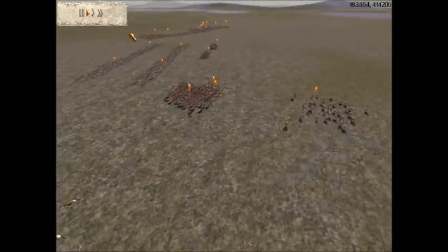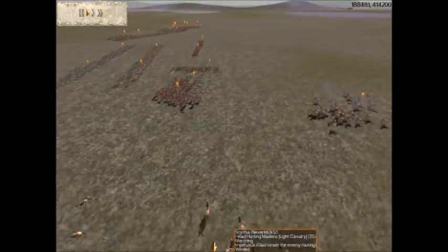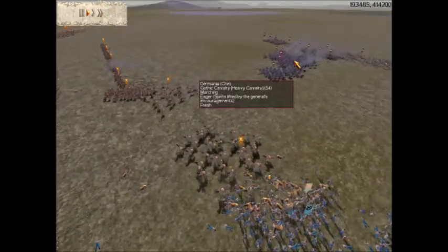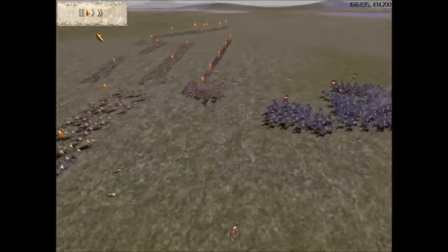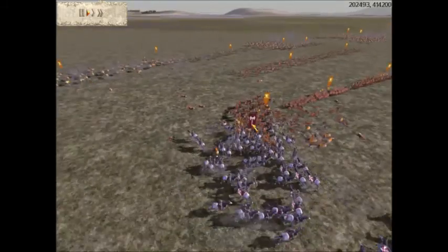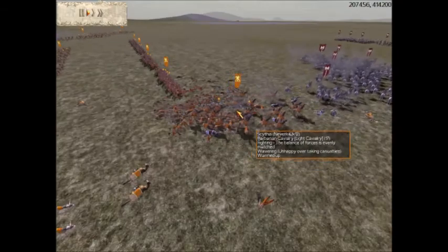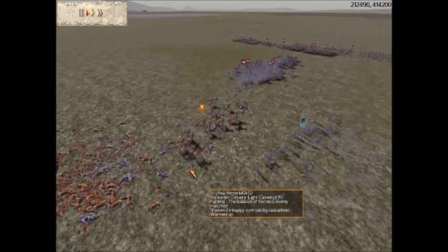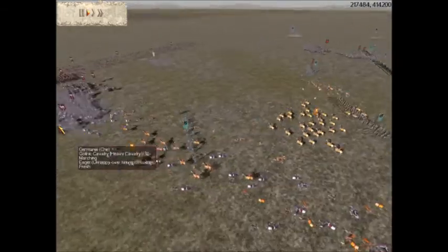I really did not use my Horse Archers to my advantage in this battle — they sat over here for most of it because my micromanagement absolutely sucked. This is where he brings up his Gothic Cavalry, and there's Noble Cavalry as well. He gets a nice charge on my Barbarian Cavalry, but I didn't really care because these are quite crappy units. I'm getting some nice shots off on his cavalry, but his cavalry got away.